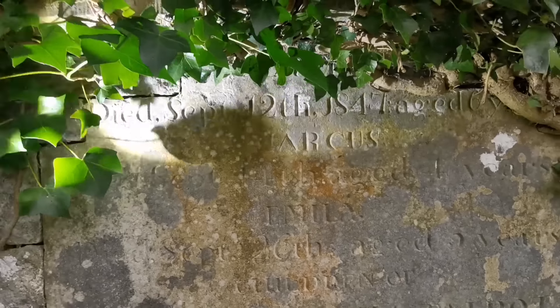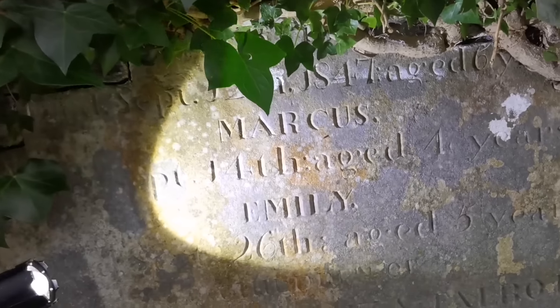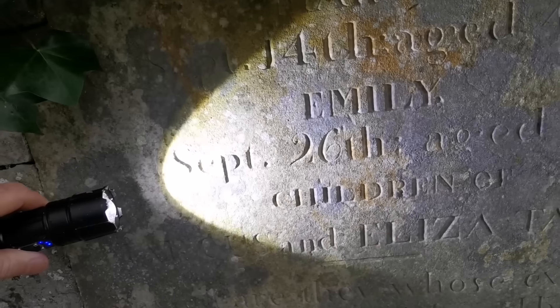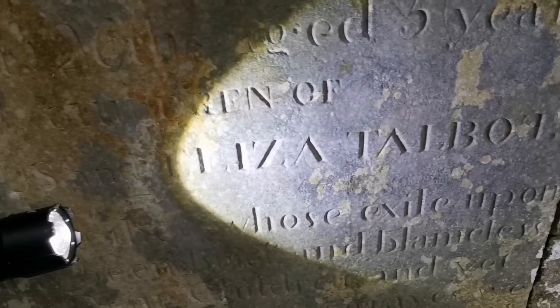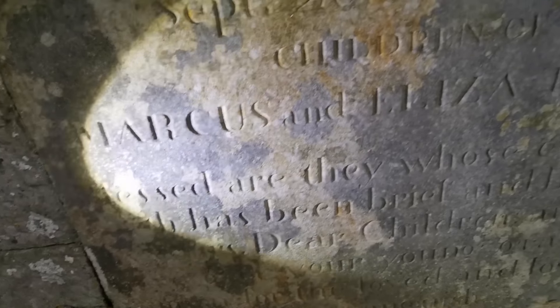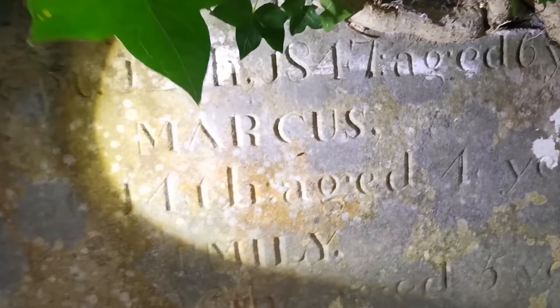And there's an inscription on this mausoleum — died in 1847. So Marcus died the 14th of September aged four years, Emily died 26th of September aged five years — children of Marcus and Eliza Talbot. I'm going to read that again: September the 12th one of their children died aged six, and Marcus died September the 14th aged four. So four-, five-, and six-year-olds.